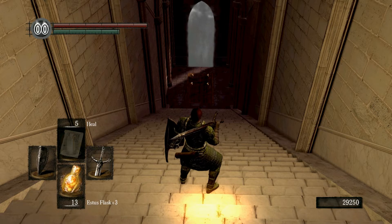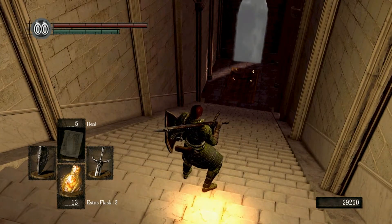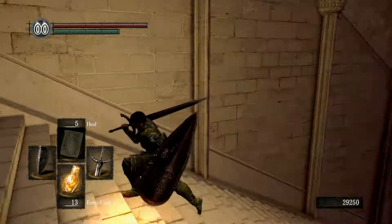It also gives you the Dark Moon Blade — Moonlight Blade, something like that — which gives you bonus magic. It's pretty good. But then that Fog Wall is also an optional boss battle.